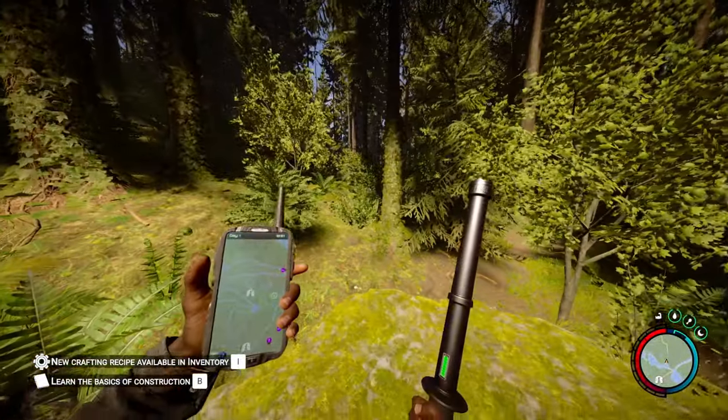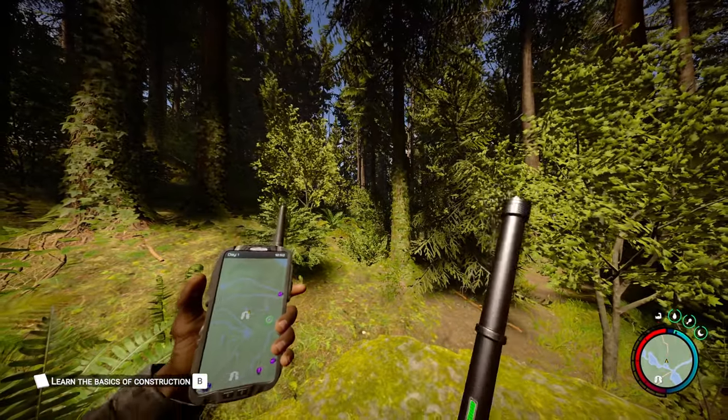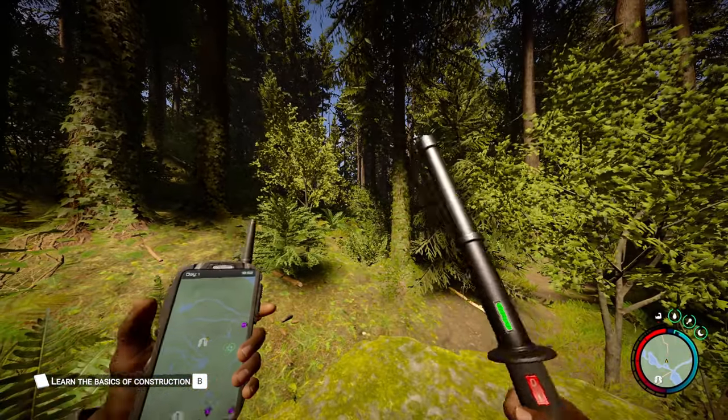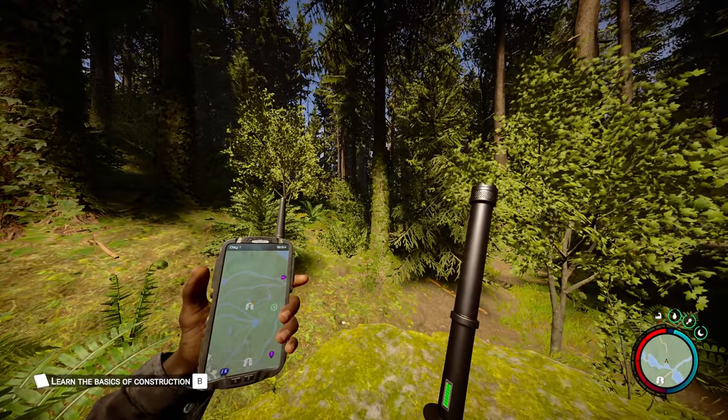The way you can use this stun baton: if you just left-click normally it's going to be used as a blunt weapon, and if you hold left-click it's used as a stun baton. That's it — thank you guys so much for watching, I'll be back very soon with another video.